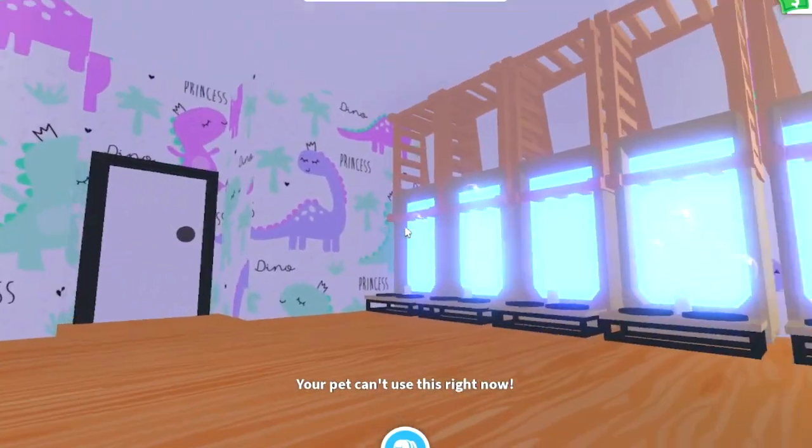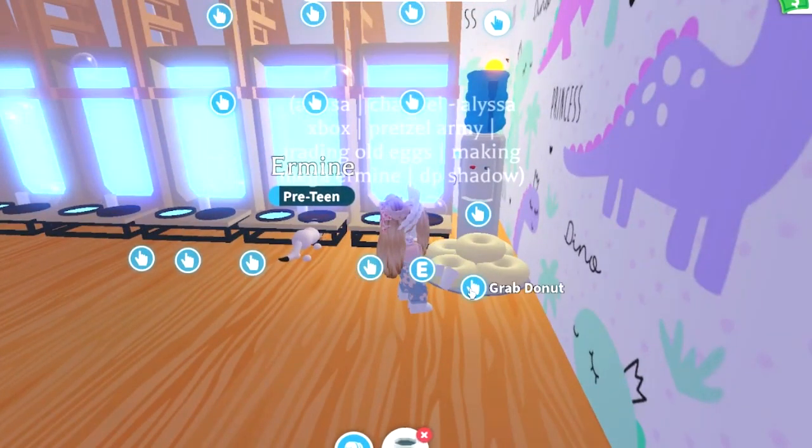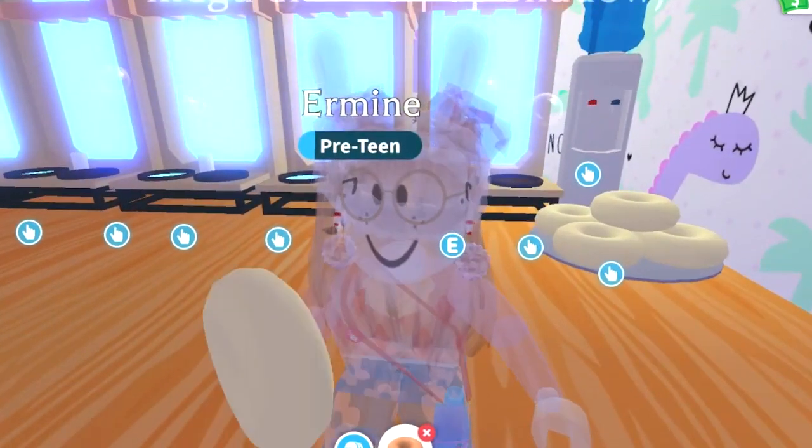Anyway, you'll also need food and water bowls for your pets. I placed one of those below each bath and crib, but once again you can rearrange these to your liking — I would suggest them being pretty close to each other.